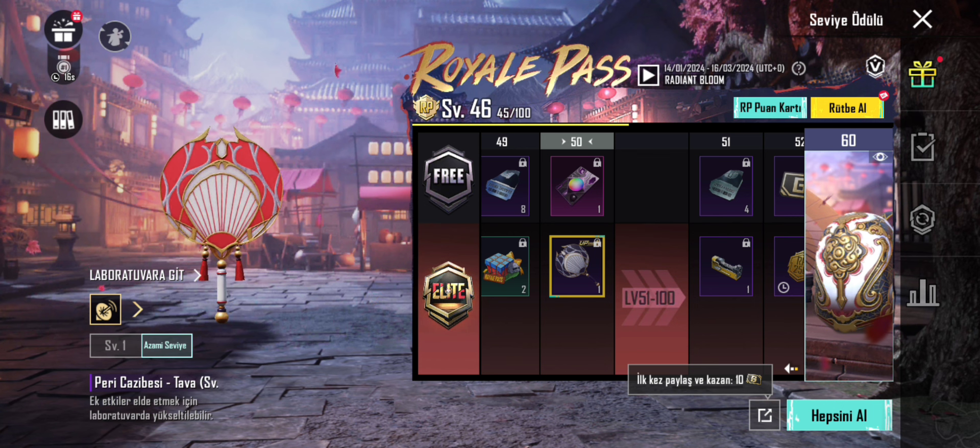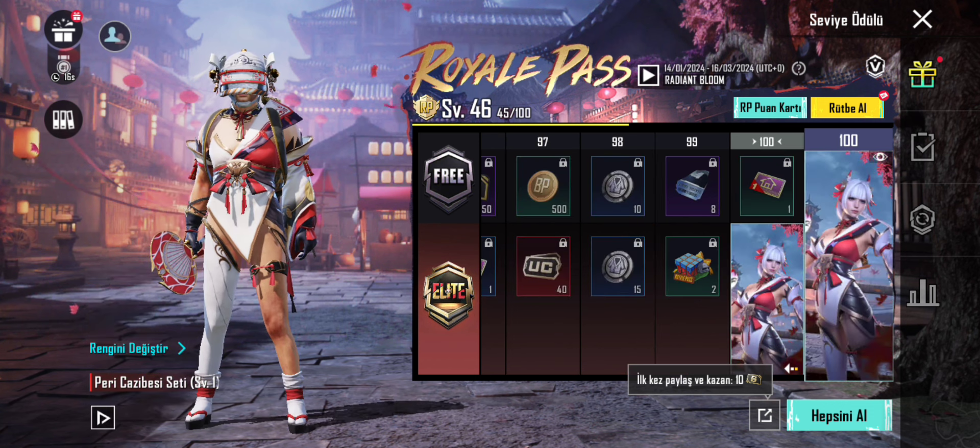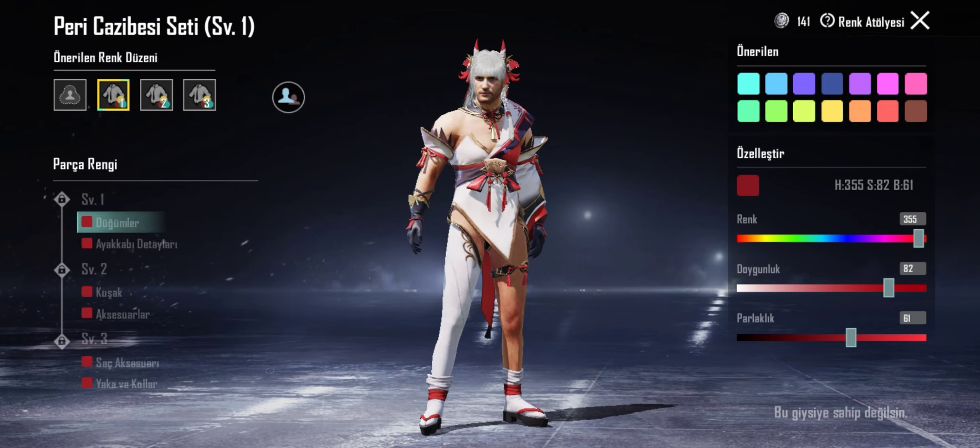Yeni özel renk kıyafeti ve yükseltme silahını elde edin. 100. seviyedeki setin rengi değiştirilebiliyor, istediğiniz şekilde ayarlayabilirsiniz. Gelin hep beraber bir renk değişimine bakalım. İsterseniz bu set için de renk kodu videosu paylaşabilirim.